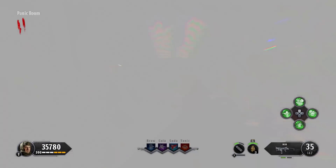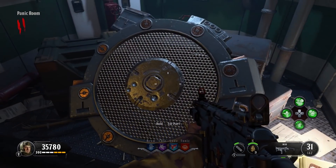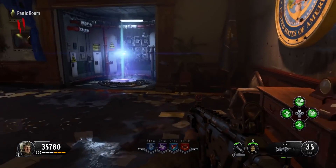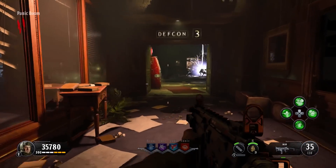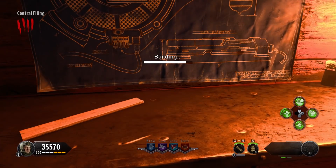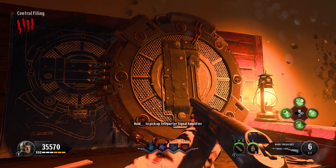There's a picture of a George Washington bust, which means we're going to go to the panic room. We're here — I grabbed this last piece. That's all three pieces we need to build the teleporter signal amplifier. Now we need to go to a crafting bench somewhere. The closest one to us right now is in central filing. We'll build the teleporter signal amplifier there — and be sure to grab it, you have to take it with you.